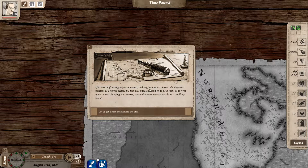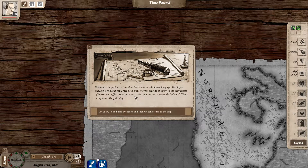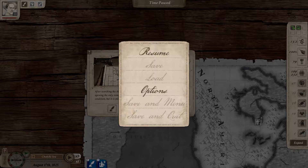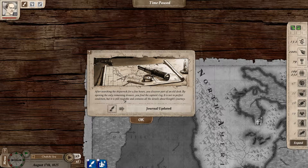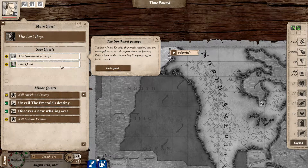We're going to sail across here through the ice. After weeks of sailing in frozen waters looking for a hundred-year-old shipwreck location, we start to believe the task is impossible. We notice some wooden boards on small icy islands - we drop anchor and lower the whale boats. Upon closer inspection it was evident a ship wrecked here long ago. After digging, we can see the name Albany - this is James Knight's ship. After searching the wreck we find the captain's log, containing details of Knight's journey.